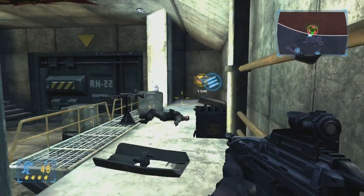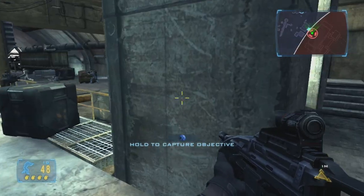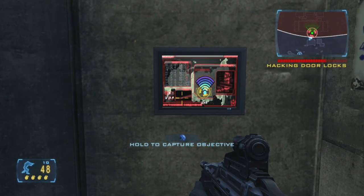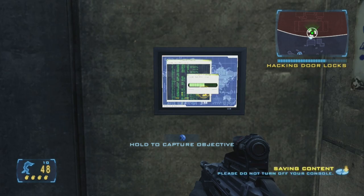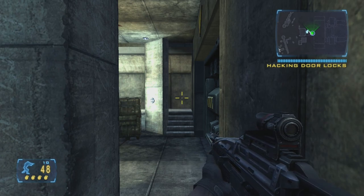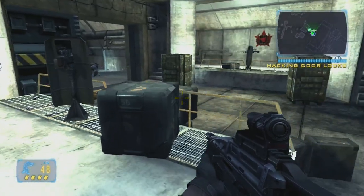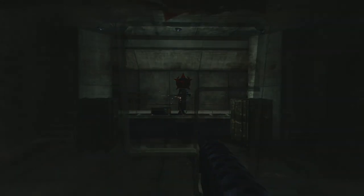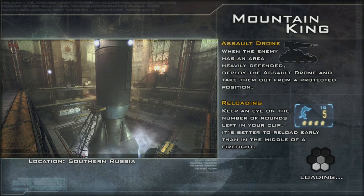That was a bit hectic. There's no gear here but there will be. That was a tough nut to crack. Yeah, we lost about 80 percent of our manpower but it's fine — it's like a vault in Fallout. Vault 69, here we go. Mountain King. I'm gonna leave it here guys because this bit can get quite spicy, so we'll finish this one off in the next video. Thank you very much for watching guys, and as always, till next time.